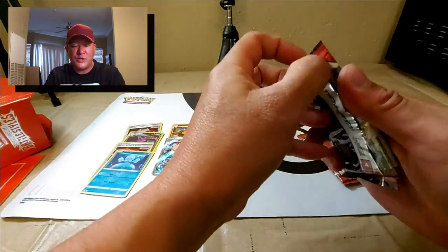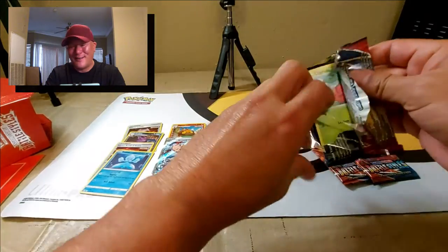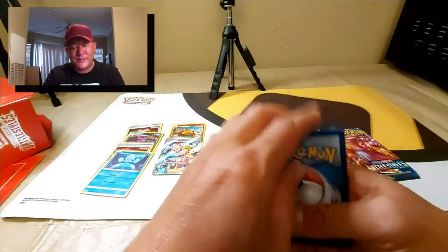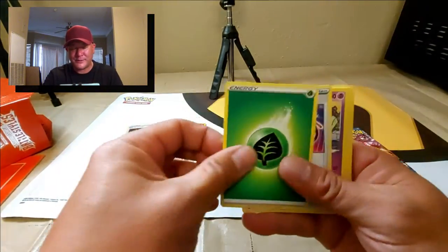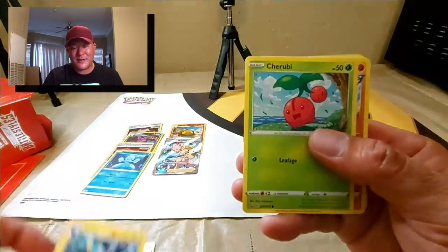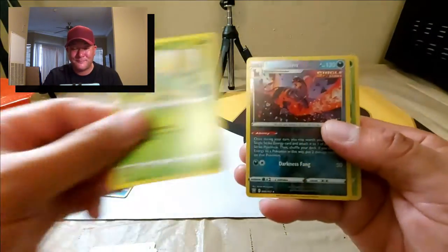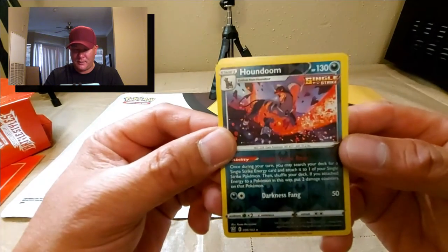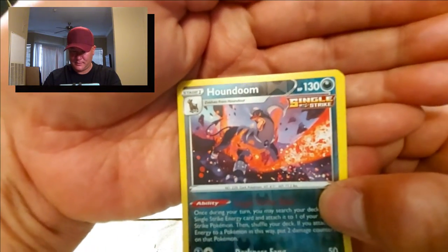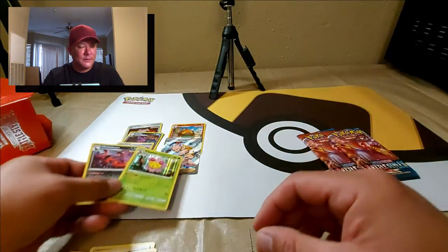One, two, three — yes, I can count in another language at least up to three! Let's stop fooling around — I've got other videos coming but I'm going to edit this one first since people want to know what Battle Styles looks like. Escape Rope, Grumpig, Luxio, cool. Rapid Strike Cherubi, Mienfoo, Sliggoo, Galarian Mr. Bellsprout, Houndoom. Look at that reverse holo — that art is just beautiful! And a regular holo of Cherubi.